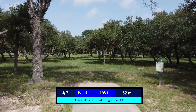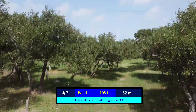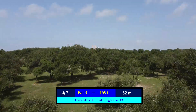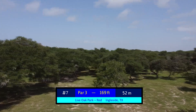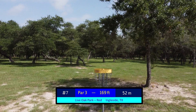Number 7 is also short at 169 feet, but it's pretty much what you see is what you get. The basket is visible from the tee pad, and almost everyone will go up over the top here — I don't think I've seen anyone competitively go down below. Once over the top with either a thumber, a spike hyzer, or what have you, you're generally left with no more than a circle one putt for birdie.